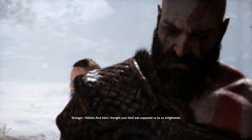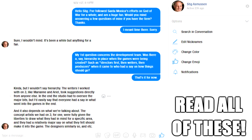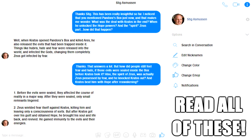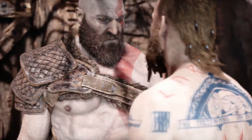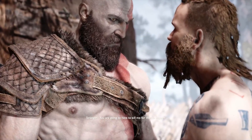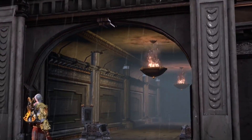Now we'll move on to Kratos. One of the more important things to go over before anything else is what constitutes valid word of god statements. This is a Facebook conversation with Stig Osmussen, who was the creative director of God of War 3 and art director of God of War 2. In this conversation, Stig says that the writers, concept artists, and senior level staff all contribute equally to the story, so they're all valid sources. Every dev answer posted here has been from a valid source.